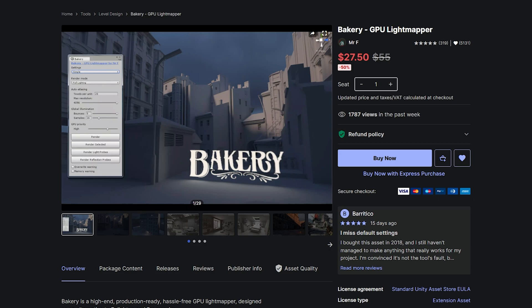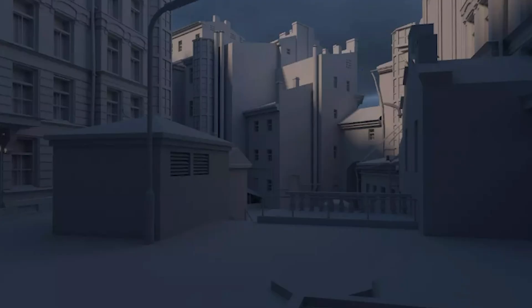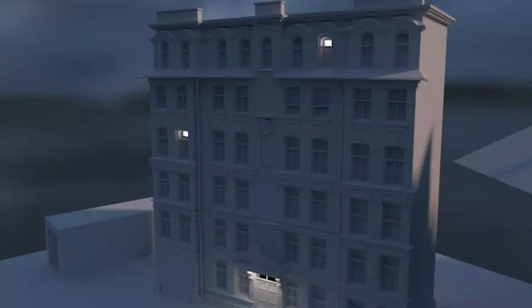Bakery is another one I purchased in the past because I'm a bit of an optimization and baking nerd, and I wanted to try someone else's baking solution. When it comes to lighting in your game, it can make or break immersion — especially for VR developers where people notice every single detail. Bakery is a GPU-accelerated lightmapper that generates lightmaps two to ten times faster than Unity's built-in system. Although I love Unity's built-in system and it's continued to improve, Bakery takes it a step further.